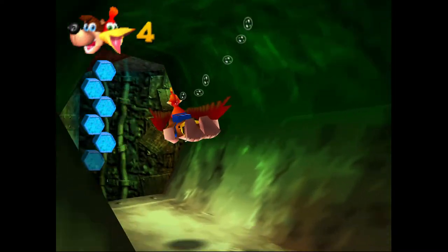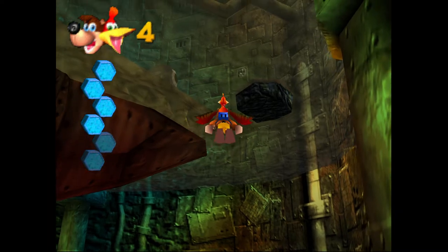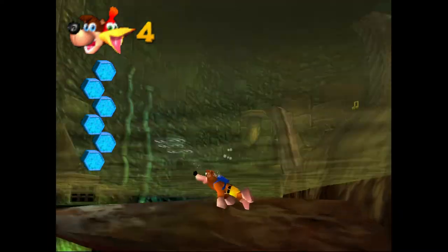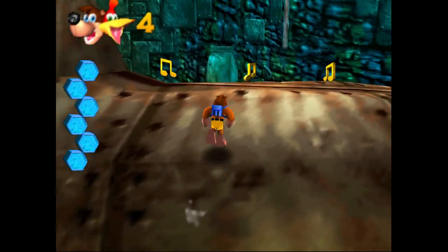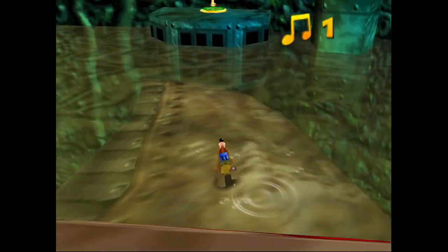We just collected the blue Jinjo out of this sort of half-circle-shaped set of pipes. That was on the right-hand side of Clanker — the ones with the light green interior. I try to keep track of which pipes are which based on their color. There are some other green pipes, but they're usually brighter in color and they lead to different rooms.